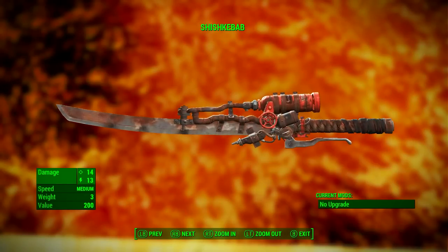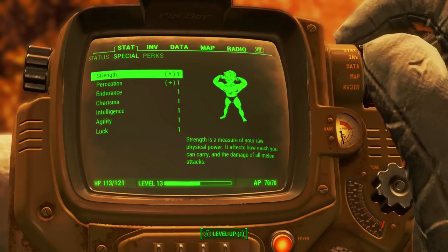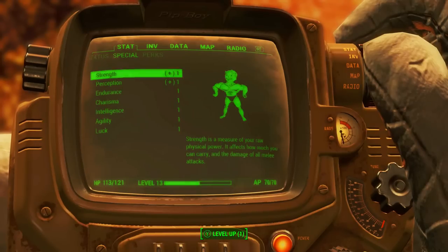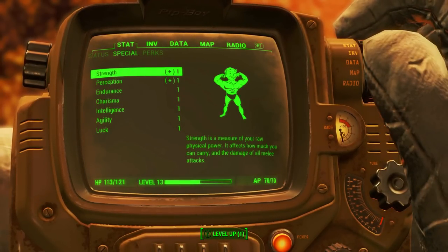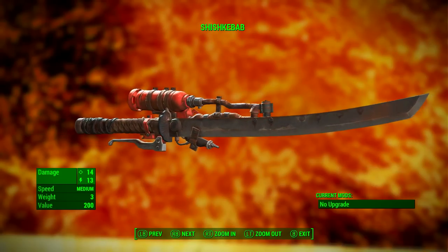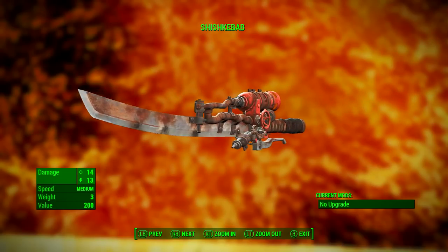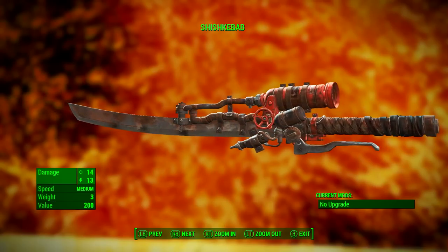So now that we have it, let's take a look at this bad boy. I've applied no mods to the Shishkebab, and I have also reduced all of my character's stats to one. With all of my stats as one — specifically strength, which affects the damage of melee weapons — the stats you are seeing on screen are the base stats of the weapon, meaning it's the lowest stats possible for the Shishkebab, and all of these stats can only go up from here.